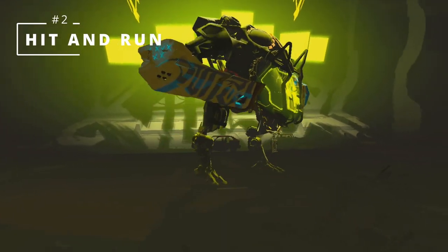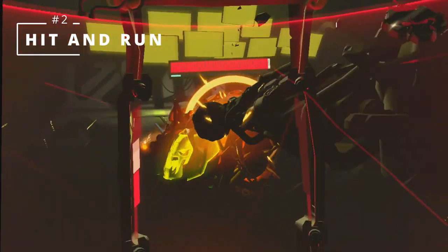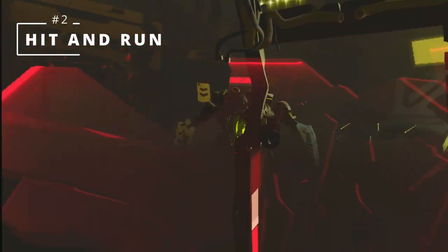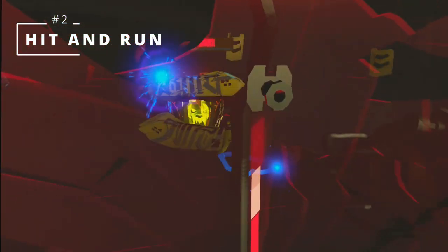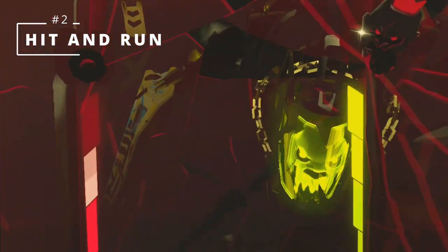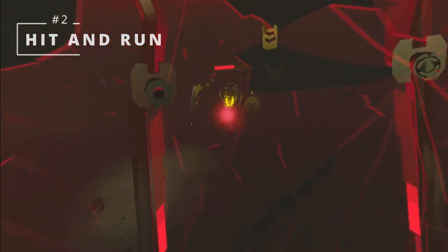Tip number two: Hit and run against bosses. Staying mobile also applies when fighting any of the bosses. Each boss is bigger, faster, and hits harder than normal enemies. Don't think that because they're around the same size as you, you should be standing face to face and trading blows. The bosses deal lots of damage and have huge health pools — they can withstand far more punishment than you and dish it out much faster. Get in, deliver a blow or two, then get out before the boss hits back. Stay on the move and stay alive.